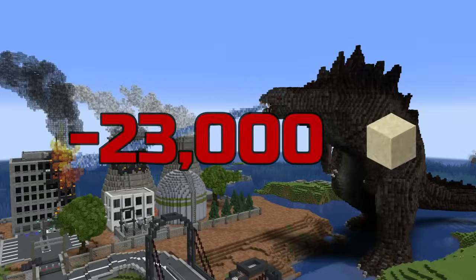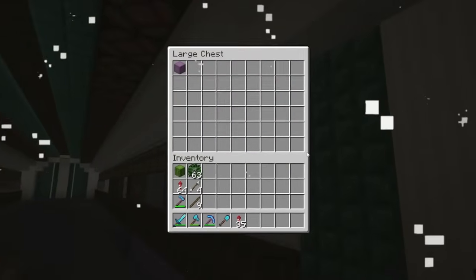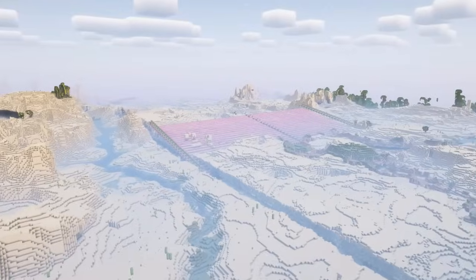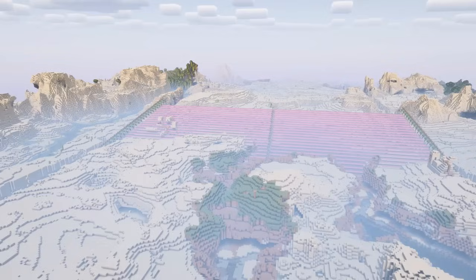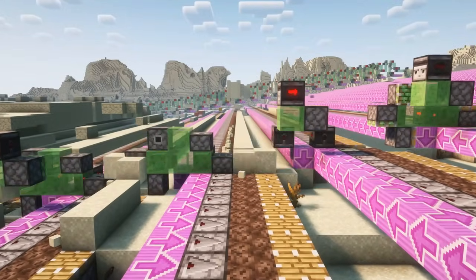Sand. Lots and lots of sand. Be it through glass, concrete, or even TNT, I'm completely out of this stuff. So to avoid shoveling ever again, we're going to build a sand quarry, which is basically a giant flying machine that's going to move through a desert and strip all the sand out of it for us.